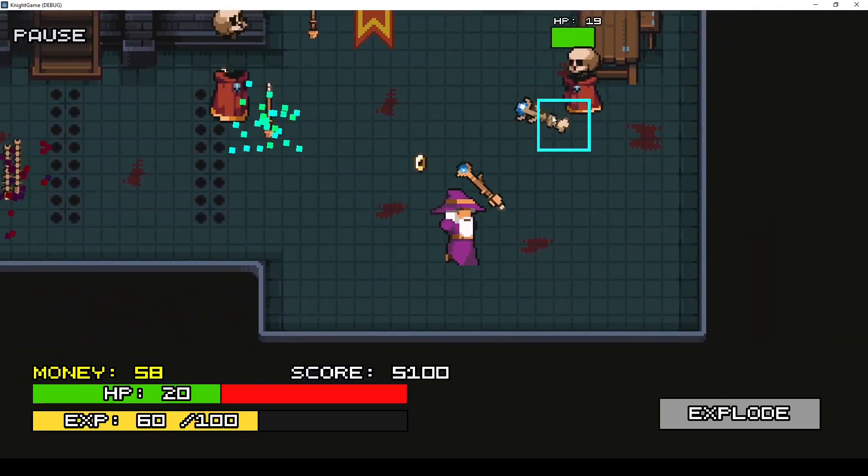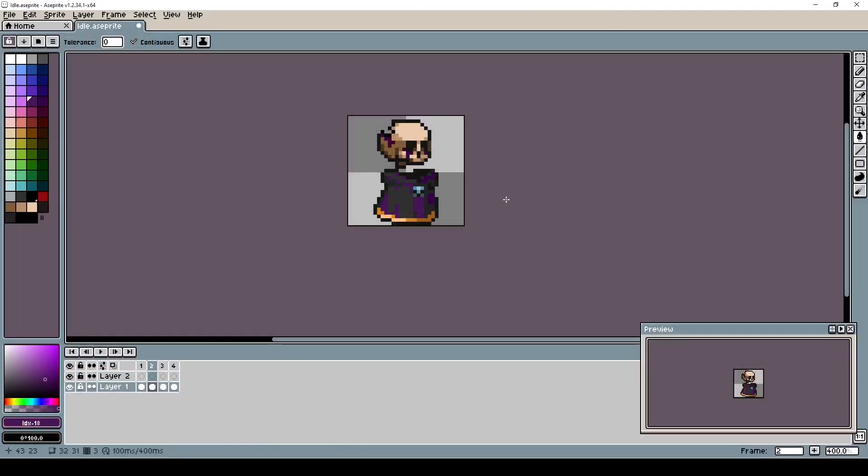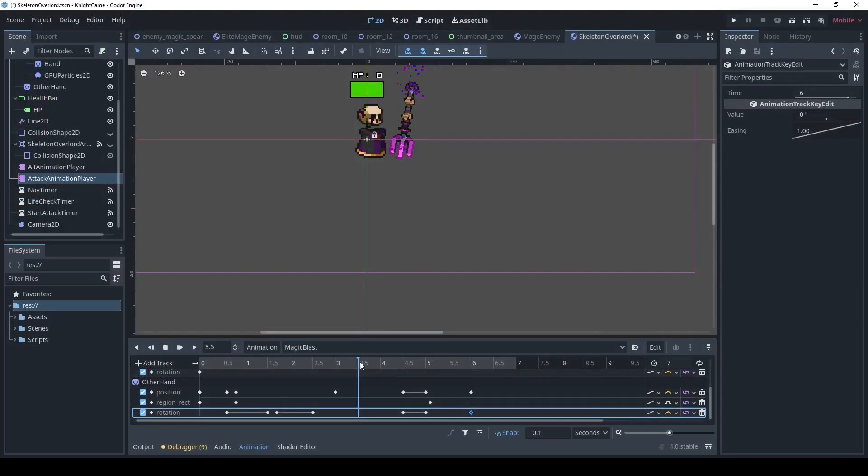To kick things off, I started by using my professional art skills to massacre the sprite for the skeleton mage to make it unique and usable for the boss I'm going to be making. After that I got to work on making the boss — I started off with the skeleton archer base and the script, then made animations for the attacks since I think using the animation player for attacking would be better than programming all the movements with tweens.